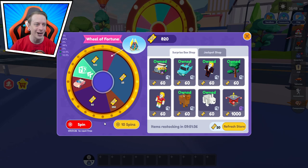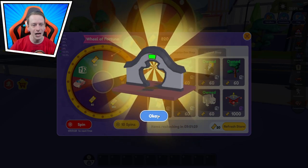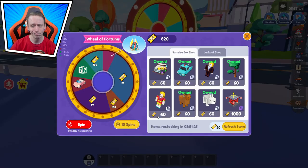Oh yes, come on! No — we got a mystery gift! And what do we get inside this time? We got ourselves a little arch. Pretty awesome, yeah.